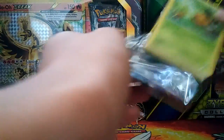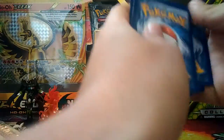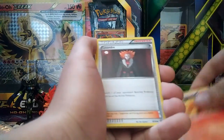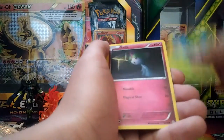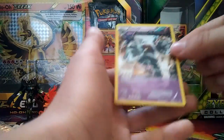Pack thirteen - another Hoopa pack. Come on Hoopa full art! Got a Flareon, a Sandry, a Vespa Quinn, a Golett, a Combee, an NK, an Oddish, a Ralts, a Golem, an Eevee, and a Golem.